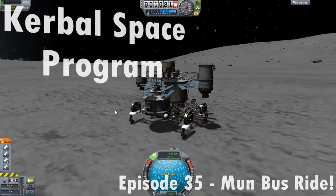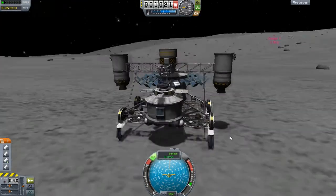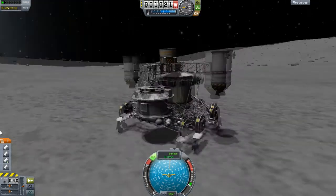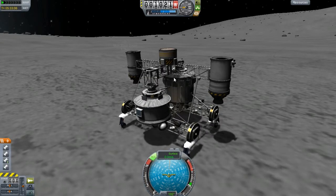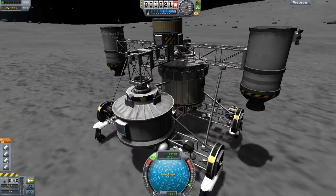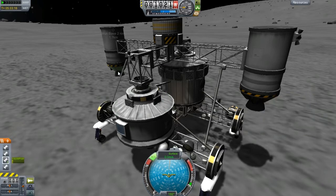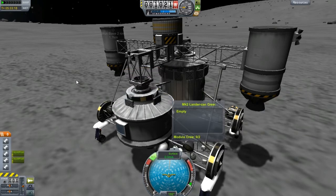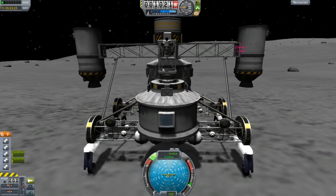Hello and welcome everyone to another episode. Some of you might be wondering — maybe someone has commented already — how am I getting this pesky landing gear off of this thing, or will it stay on here and ruin the fun of the party bus? Well, it's coming off, and it actually comes off in quite an awesome manner. I didn't really plan on this, and I didn't really know that it would do this, but I find it absolutely amazing.